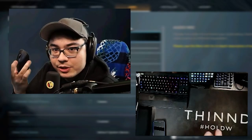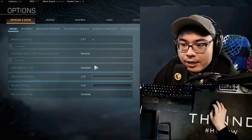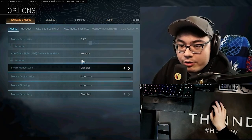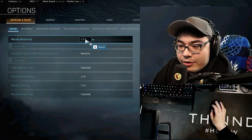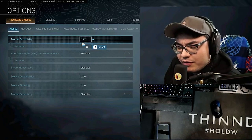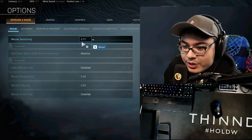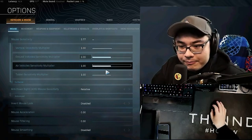First things first, I play mouse and keyboard — you can see it on the keyboard camera. Let's go through everything start to finish. Mouse sense: I have it basically at four. My DPI is 1200 and my polling rate is 500. Mouse sensitivity is about 3.77, close enough to four.